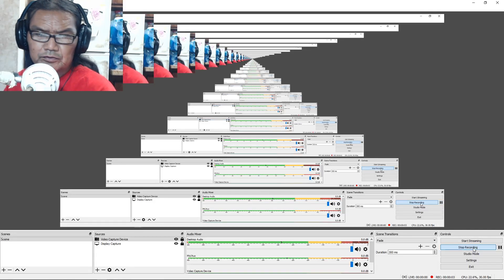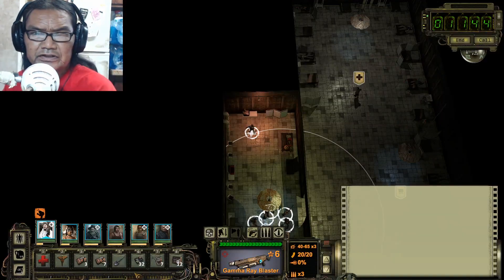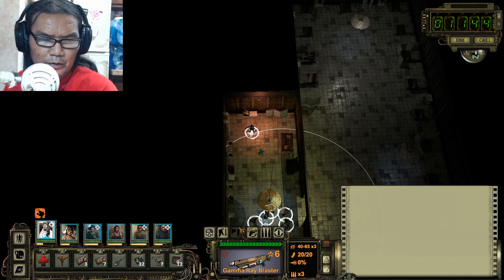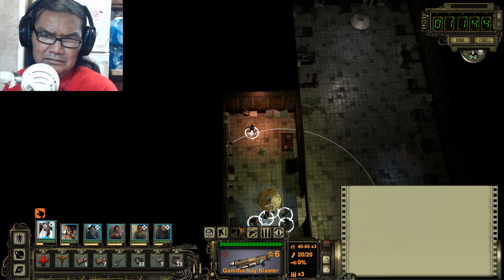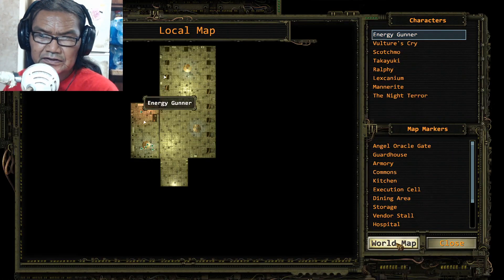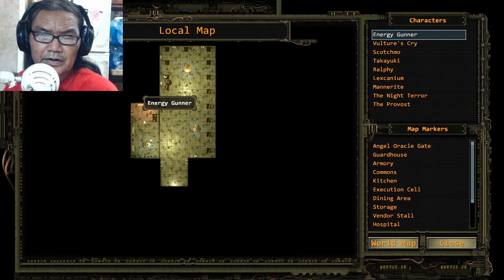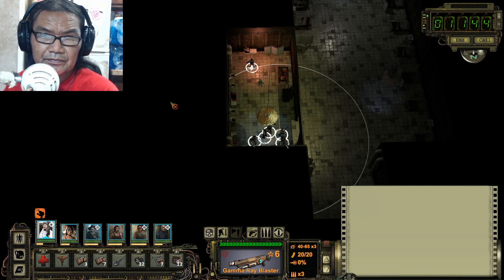Hey, what's up YouTube, welcome to another Wasteland 2 Director's Cut side quest. Today we are going to rescue Mayor Von Grasse in Rhodia. First things first, we start out here at Santa Fe Springs. Rhodia is right here, but in order to go to Rhodia first we have to go up to Angel Oracle. We have to get a microscope - that's the first thing you need to do. You go there and get the microscope; it's right here inside the hospital.